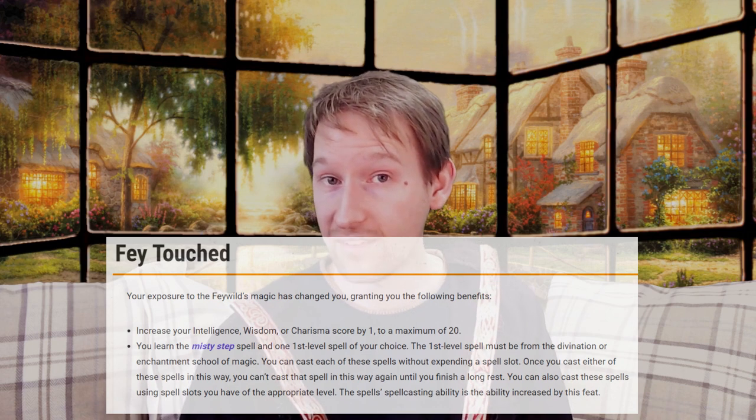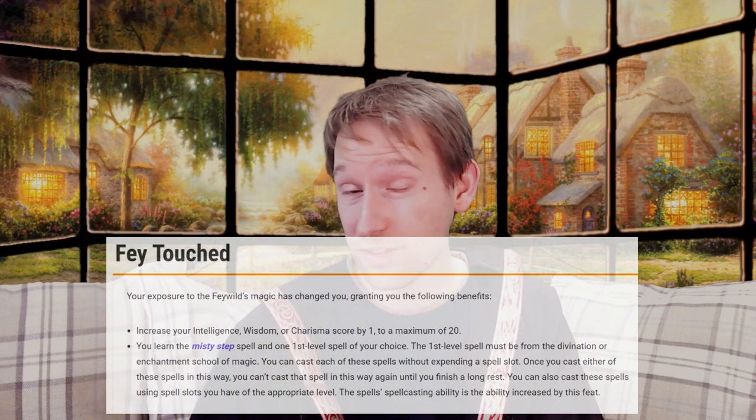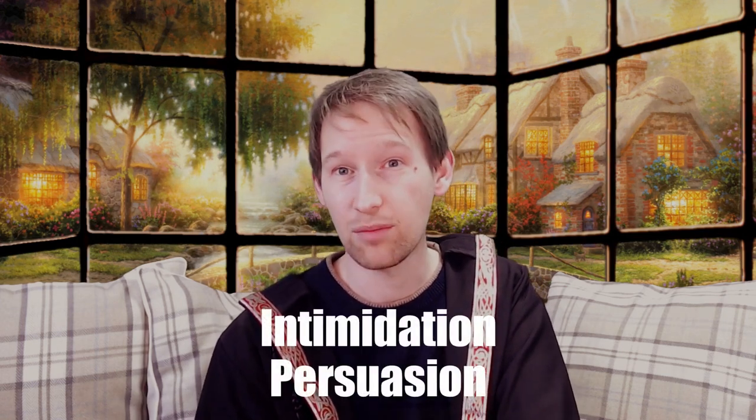If we went with Variant Human, we currently have the Fae Touched feat, which gives us access to Misty Step and a first level spell from the Divination or Enchantment Schools of Magic. We can cast each of these spells once per long rest for free. The first level spell we're going to pick up on this build is Hunter's Mark — we'll talk more about how we'll use this as we level up, but it's going to give us a useful damage boost. For the skills from our background or race, what we'd really like is proficiency in both Intimidation and Persuasion, so we'll be able to make the most of our Draconic Presence feature later. We can pick up Persuasion from our class, so at this point we only really need to focus on getting Intimidation. Otherwise, skills that work really well on a Monk are Stealth and Perception. With our races and ability scores out of the way, let's start with our classes.